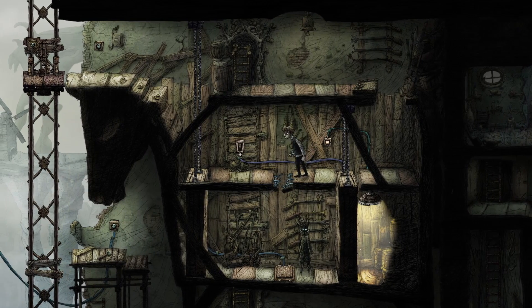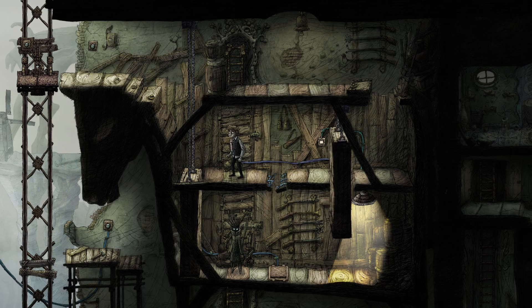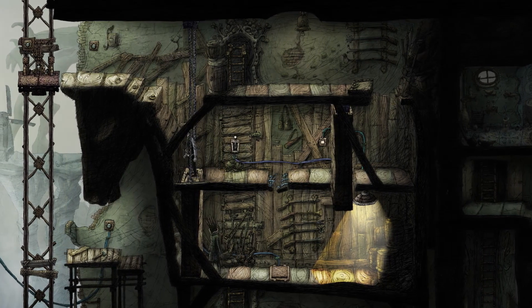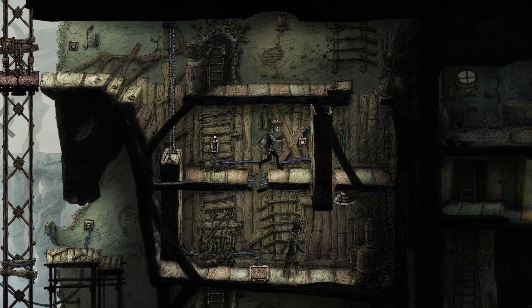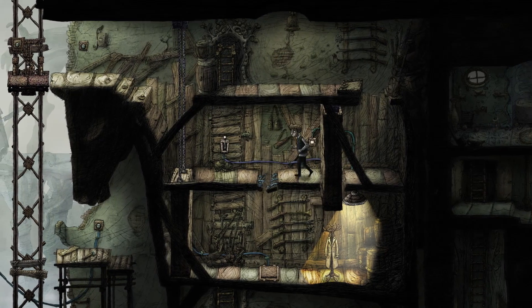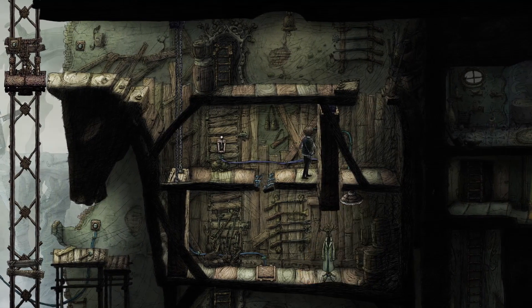I need him to be four steps behind me, but I can't figure out how to get him further to my right. I can only figure out how to get him further to my left. If we go over here, that doesn't do anything. This doesn't help at all. Can I shut this on him? Can I kill him? No — I need him anyway.